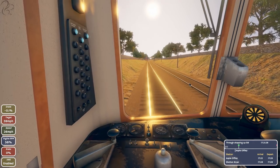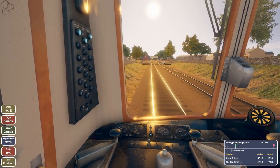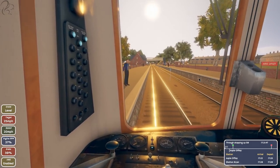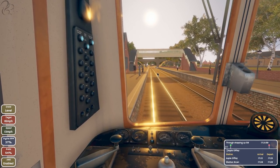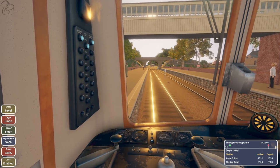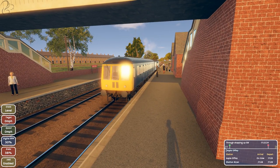Throttling back to idle and cruising in — we're probably going to be late now. That right-click camera thing really bugs me. Getting ready to slow down; we need to brake a little later since we're not going as fast as we should be. Looking for the four-car marker. We arrive and — we're on time! The scenario has given us a bit of leeway.